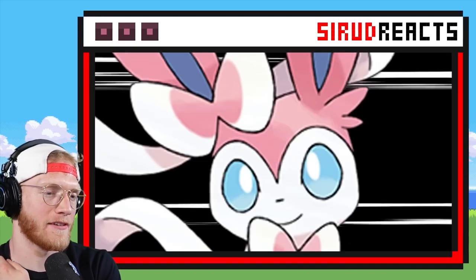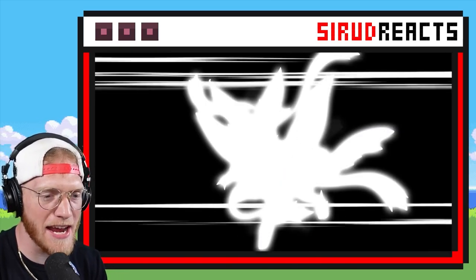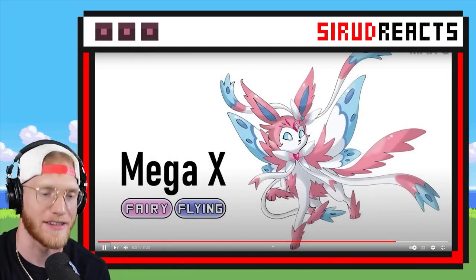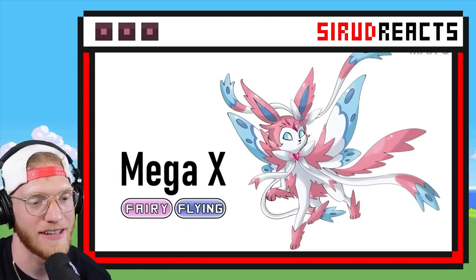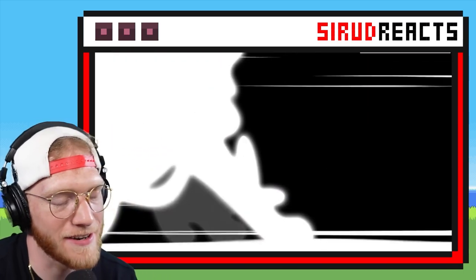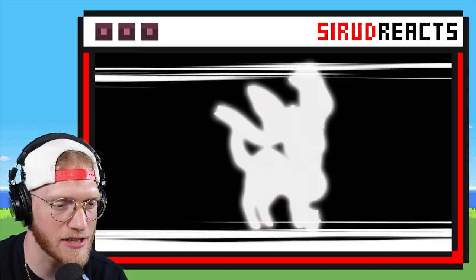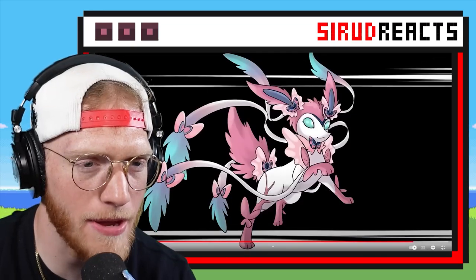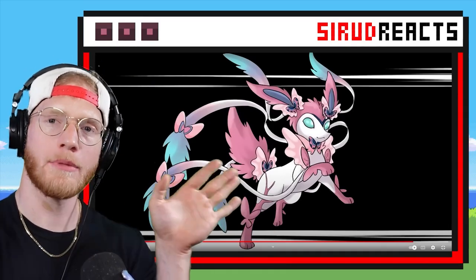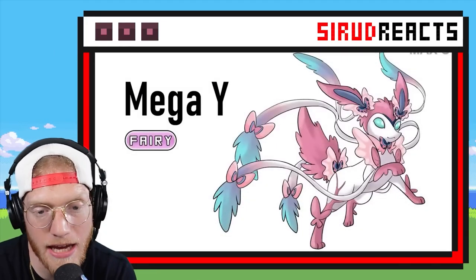Come on, give me Fairy Fighting — that'd be sick. Fairy Flying? I think I'm seeing wings. Give me Fairy and Flying — give me the Togekiss typing. Yes sir, that one is sick, I love it. I really want Fairy Fighting — I don't think he's going to do it though. This is probably just going to be straight up Fairy. Unless he's adding Water to it. I'm still going to guess that it's just Fairy. I do like that though — it's pretty cool. My favorite out of all of them was either the Jolteon or the Flareon — both of them were super epic.